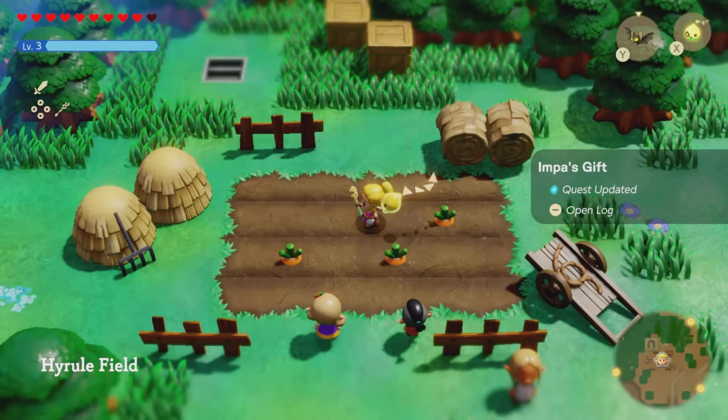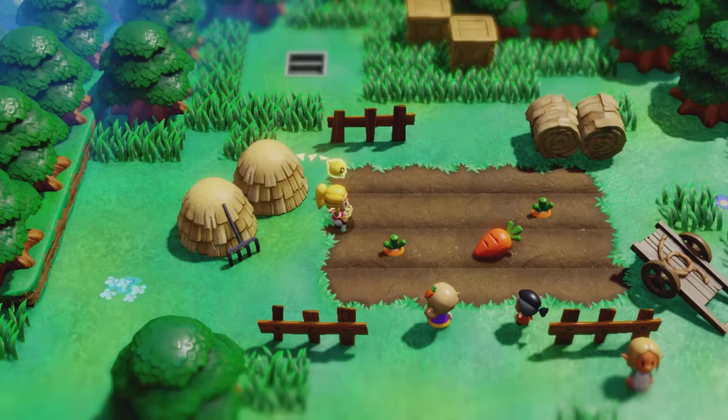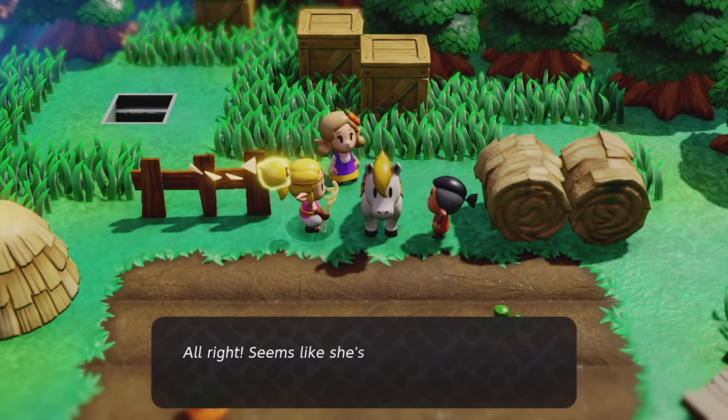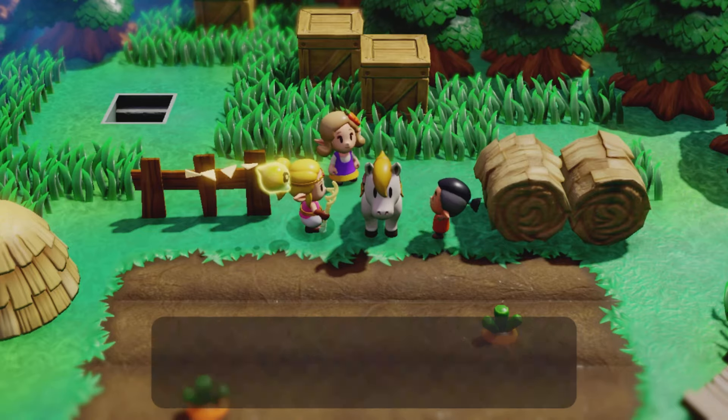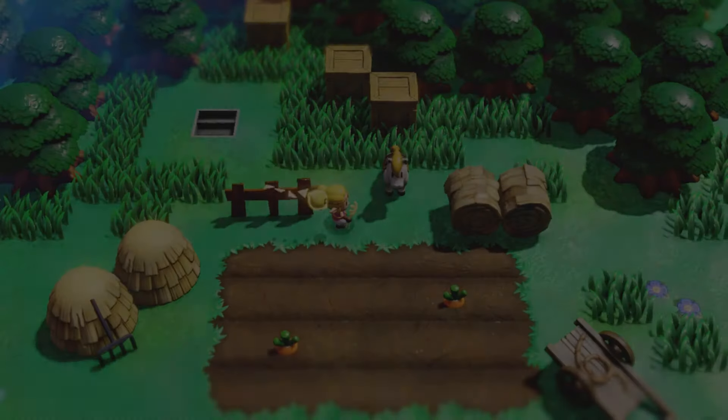If you look at the quest it'll tell you that you need a carrot. Just use your bind ability to pull out the carrot, and your horse will come running. And there you have it — you have unlocked Zelda's permanent personal horse. But we're not done just yet.